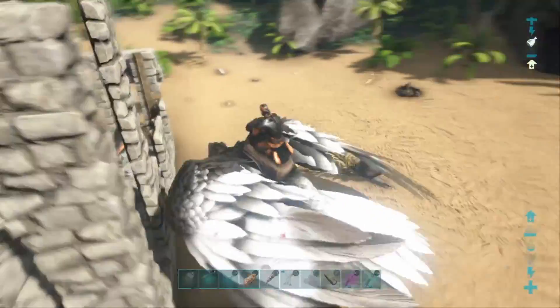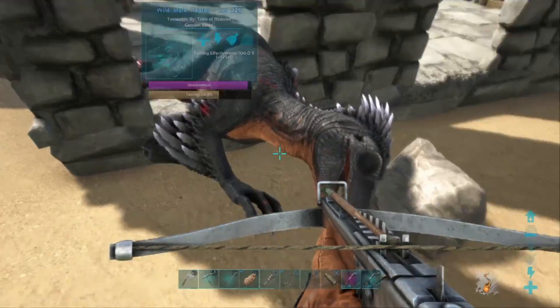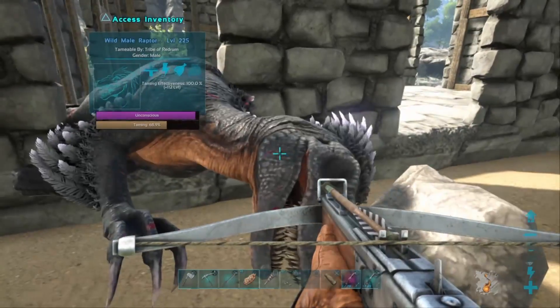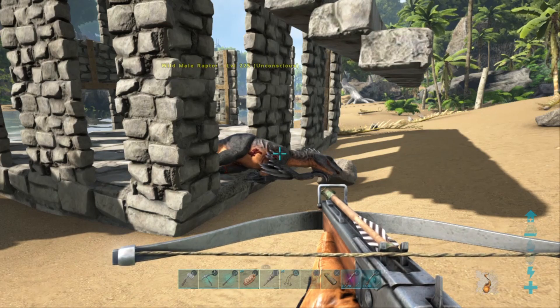Well, we got a raptor. That's cool. Boy has some pretty nice colors — black and orange, matching me up pretty nicely. Maybe I'll name him Snow.